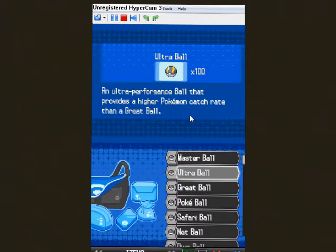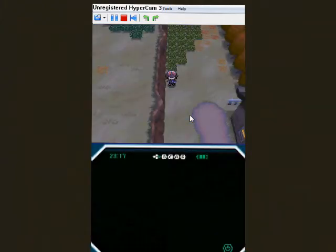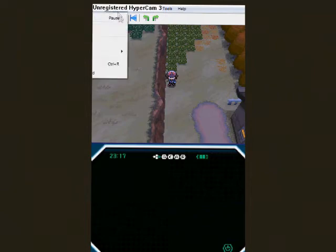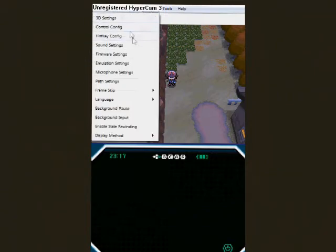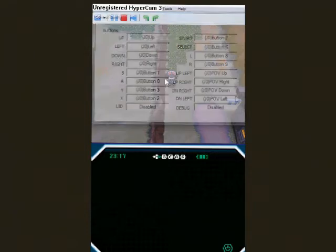And I want Mew to be on level 100. But if you wanted it on level 50, then subtract 50 from 100, and trash that many Ultra Balls. Anyway, the last thing you need to do is press Select — let me check one more time — yep, press Select.